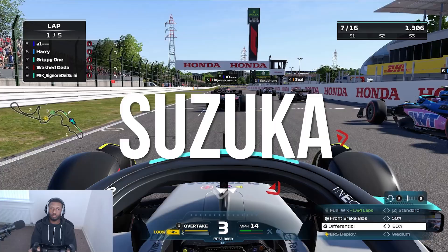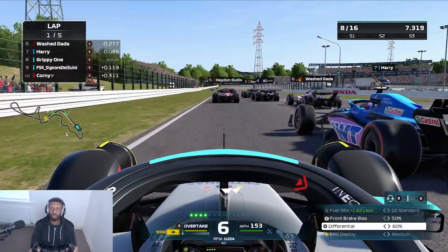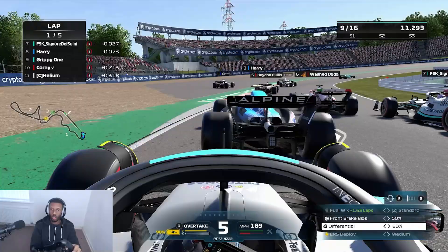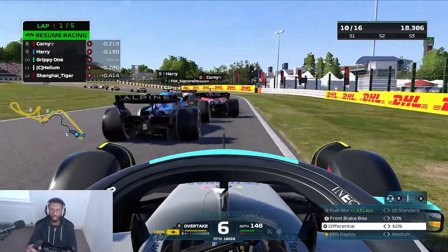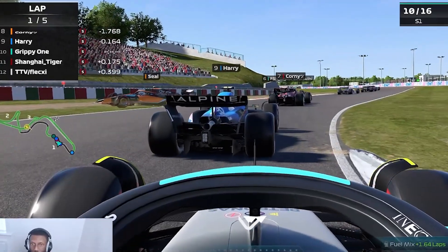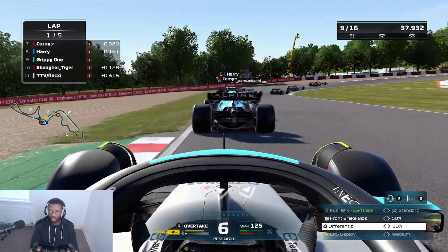Moving on to the second race, we have Suzuka, which went a little bit better than Kota did. Getting a good start there in P8 as we try to battle with Harry in the Alpine to see if we can get past him to the first corner. We do get clipped a little bit but it wasn't Harry's fault — we were three wide as other people are getting sent into the shadow realm. Seal has been absolutely sent into the shadow realm, which gives us an extra position.